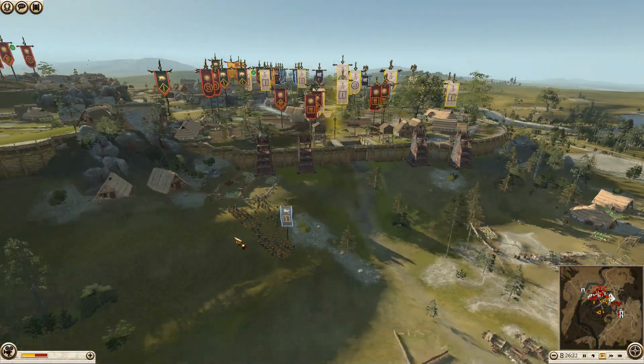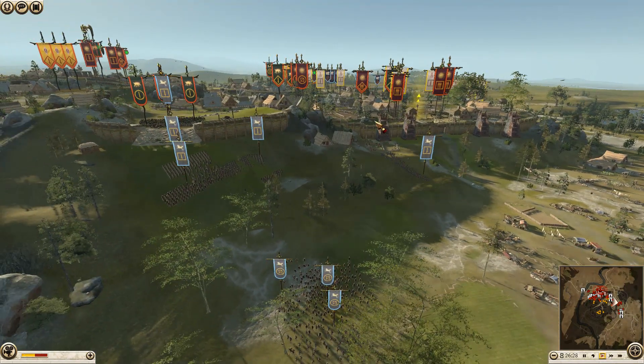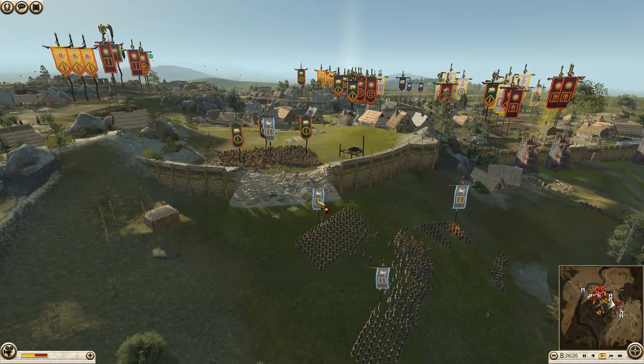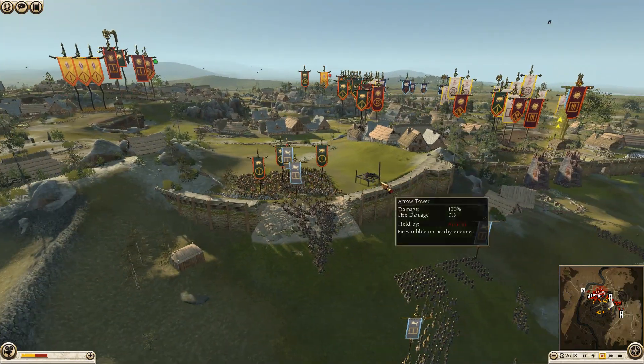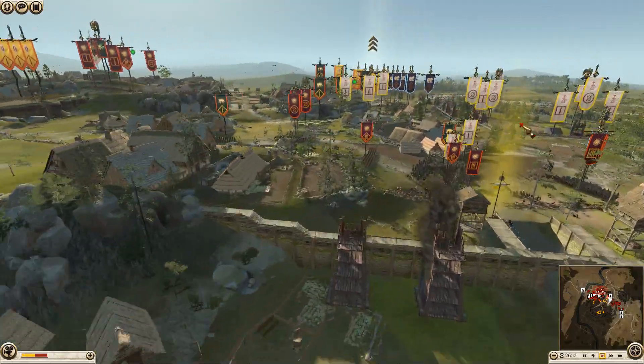Hey guys, Joe Arna coming in here with another battle replay for Rome 2. We have a 3v3 siege. The armies on the battlefield today: we have Massilia, Massessile, and Carthage attacking Arverni, Macedon, and Lusitani. Let's quickly get into the army comps.